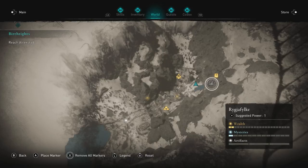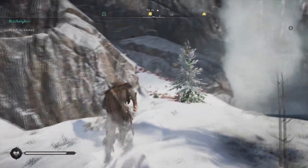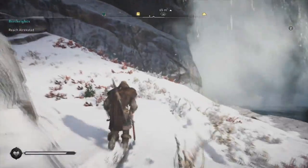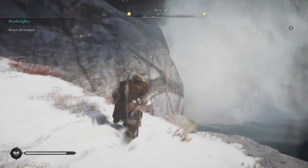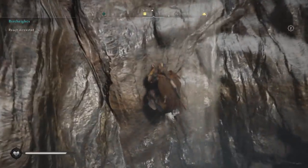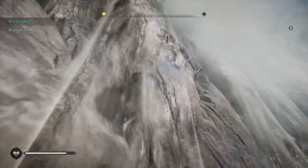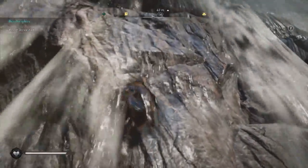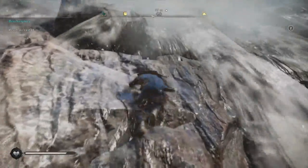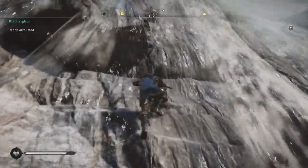Hey everybody, you're trying to get to these wealth locations. Let's start with this one here. If you climb up the mountain face you will very possibly trigger that staircase icon on the map, but you can also just follow me here — the entrance is behind the waterfall and you'll see the exact location.